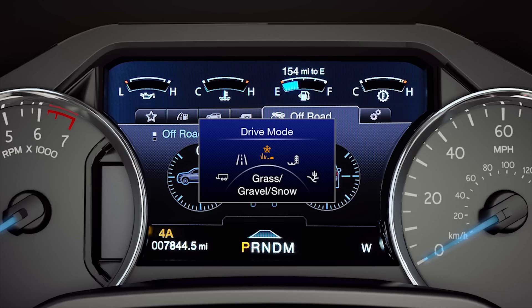Grass/gravel/snow engages 4x4 auto and lowers throttle response and adjusts shift points, which gives you confident handling and a direct connection to the road while traveling on packed snow or over water, grass, and gravel.